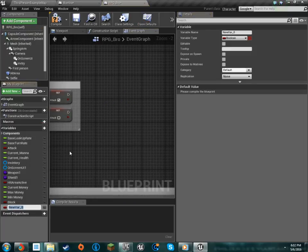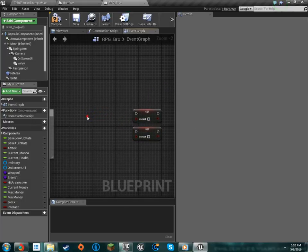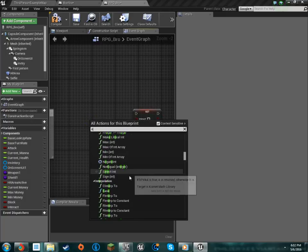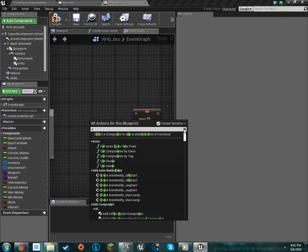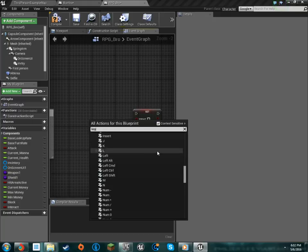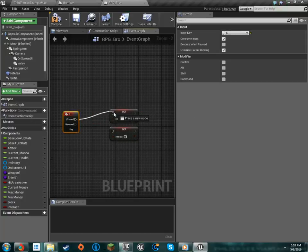Just make a bool called 'interact.' Set that, duplicate it, and press E. I'm going to need the key — and this is going to take a while because I'm searching for E, which is the most commonly used letter ever. There we go — E. So you press E and you release. There we go.